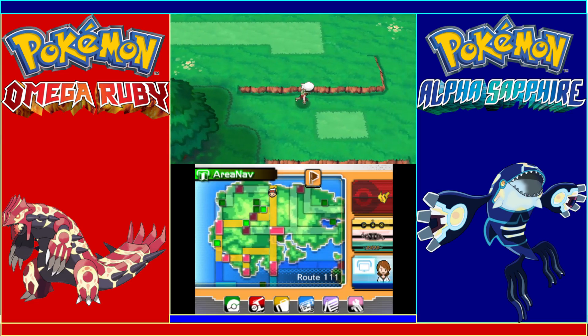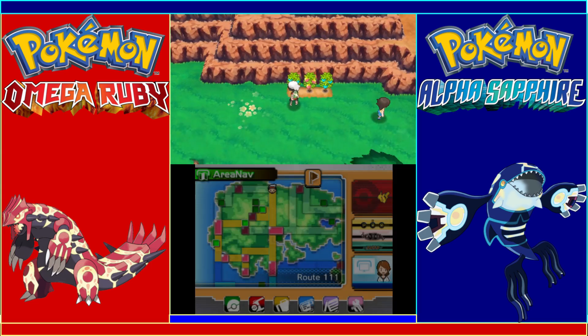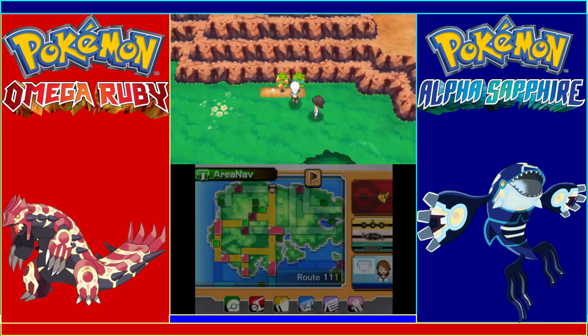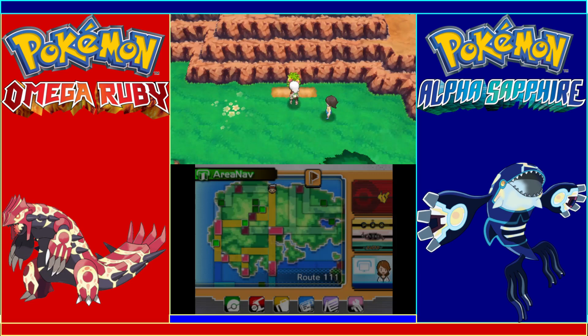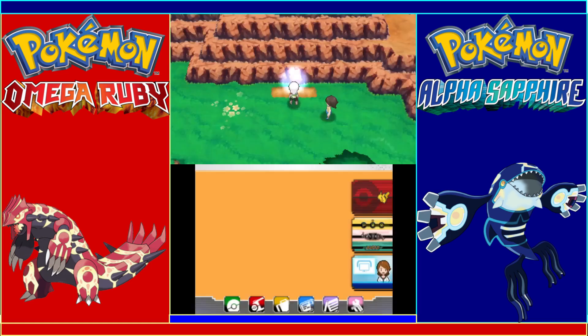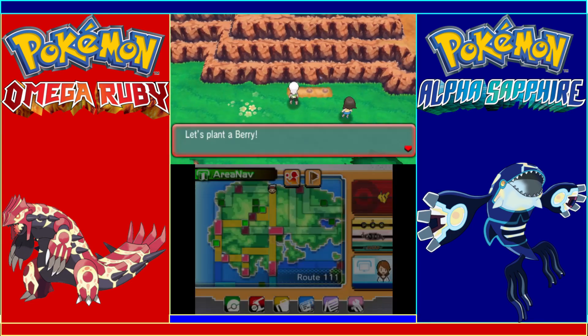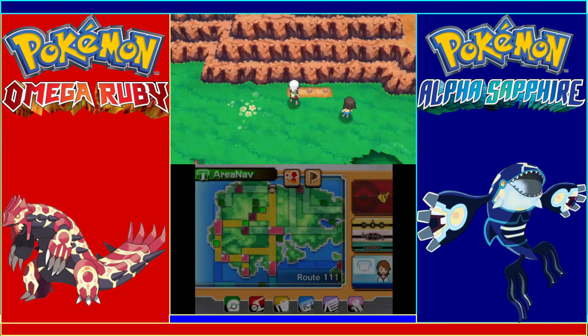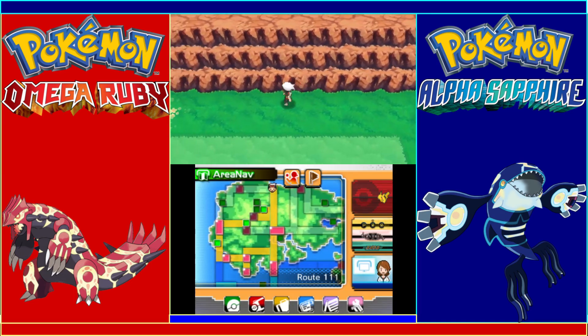We find some Wepear Berries and some Nanab Berries. Wepear Berries cure burns and Nanab Berries are for enhancing cuteness. I just recommend planting the berries that actually have useful effects in battle, since if you ever come back and get a bunch of these berries you can make it so that you don't have to worry about status ailments for quite a while. Always remember to water them because it usually produces more if you water them.